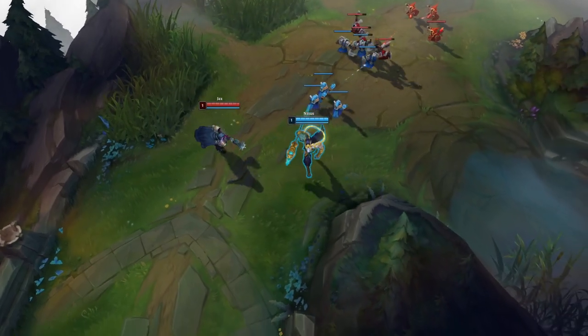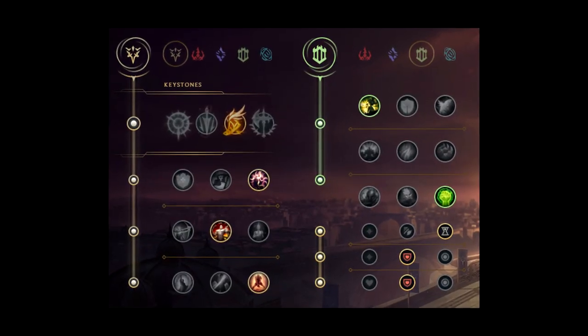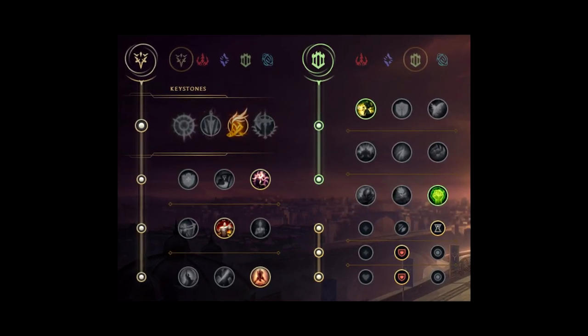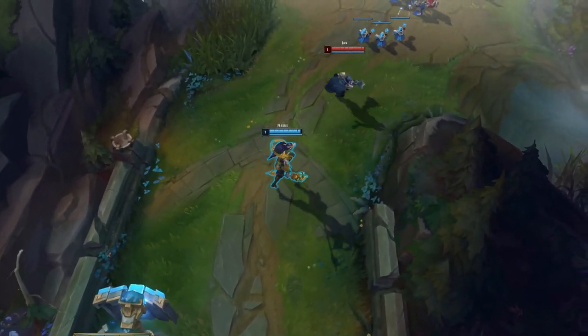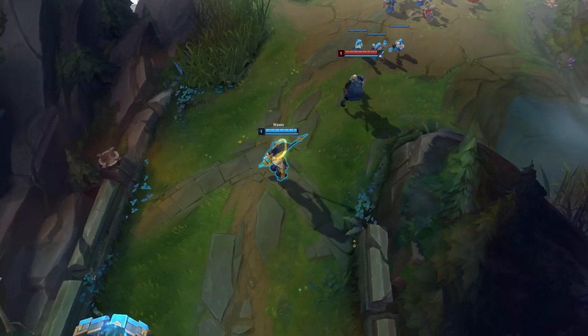Currently there are 5 rune pages that work extremely well for Nasus. The first rune page is the Fleet page with Demolish and Unflinching in the secondary. This is going to be your main rune page into easy matchups. Fleet gives you sustain and positioning, which is awesome, and Demolish allows you to snowball.